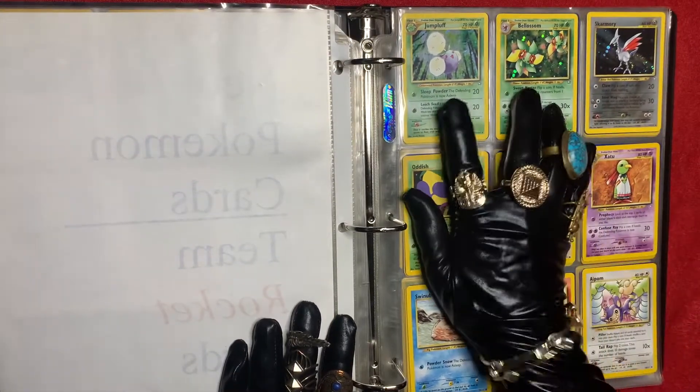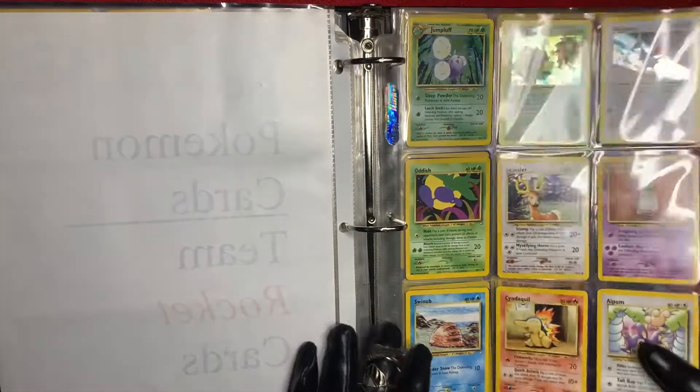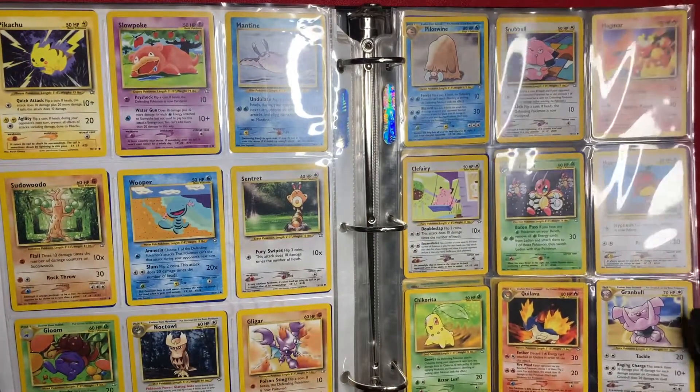Then we have some Neo cards and Team Rocket cards. This one's a Jumpluff — that's holographic. Bellossom — that's holographic. Skarmory. Some really cool cards, like this one — Xatu. It's really cool; just look at the images and ideas, they're really cool.